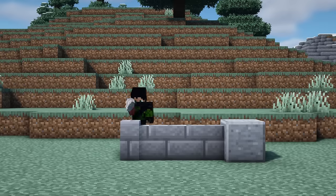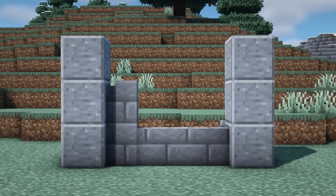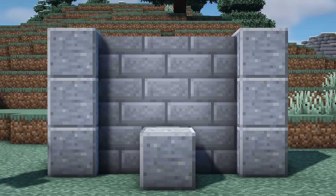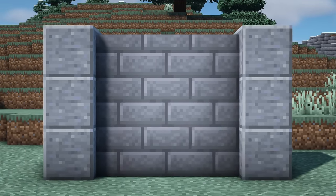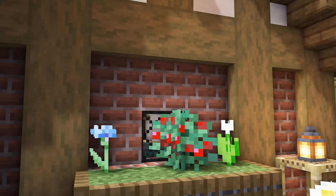The mechanics of walls was recently changed in 1.16 so that if you place them down with nothing in front or behind them, they completely smooth out. So when you use this on the side of a build, they kind of act as vertical slabs and it's just a great way for adding in a small amount of depth.